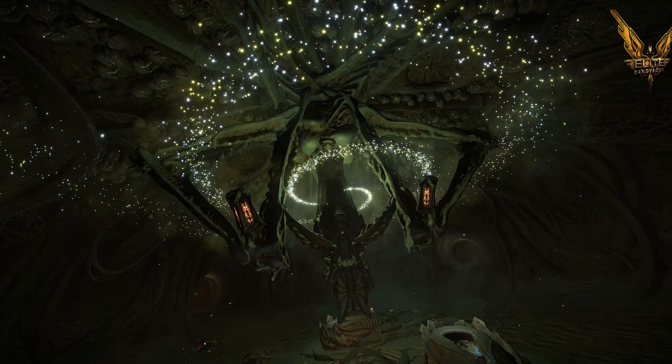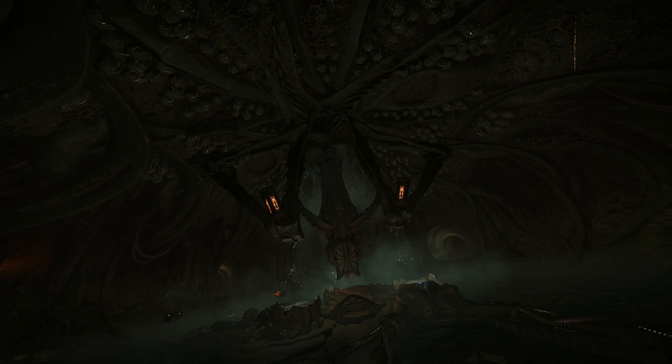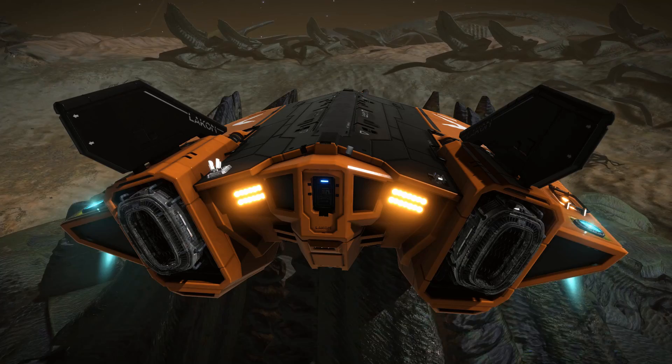Frontier have put an awful lot of work into the Thargoid base and I'm quite surprised that this glitch has been allowed in. Of course, you can drive around the base in your SRV and you have to have certain objects — like an unknown probe and an unknown artifact — to gain entry. If you put those modules into the central device, you can access the star map, which is fantastic. However, I was messing around and I was able to fly my ship into the structure.